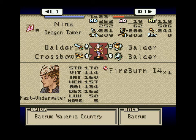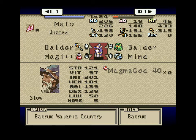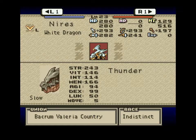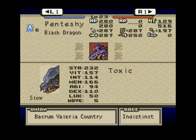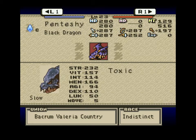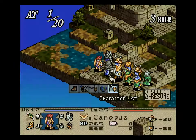Nina the Dragon Tamer with Fire Burn and a crossbow. Melanie the Dragon Tamer with a crossbow and Meteor. Mallow the Wizard with Magma God and a Magi++. Nora the Siren with a Magi++ and Gnome. Neera is the White Dragon. And Pentashi the Black Dragon — it's lawful, it's thunder, and has Toxic. Alright, let's get going.